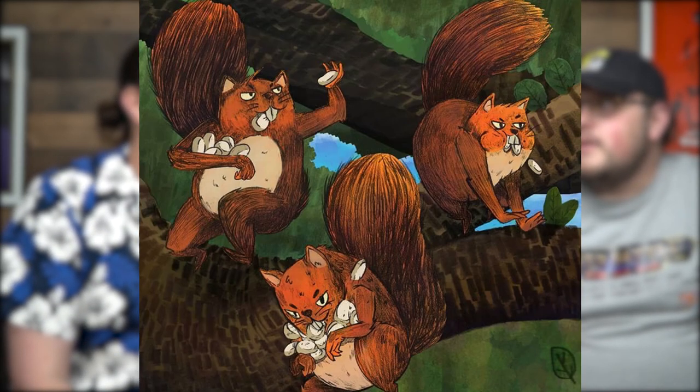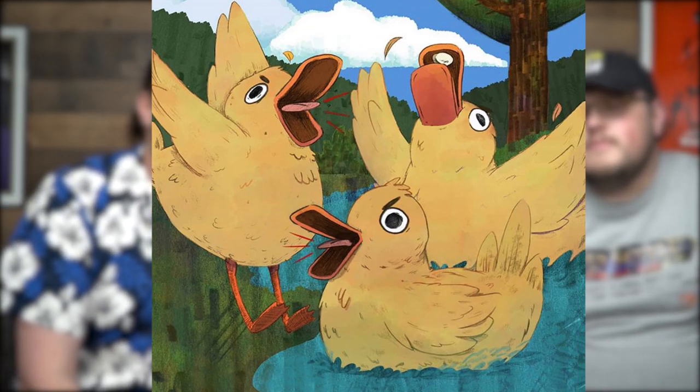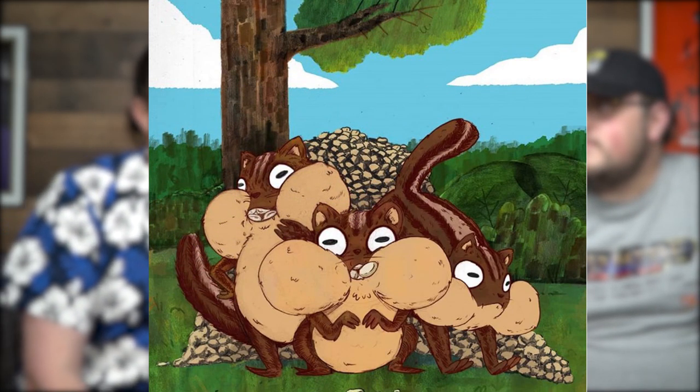In the game Crumbs, you're basically playing as four different critters: squirrels, pigeons, chipmunks, and ducks. They all do different things. The game is basically an area control game, but with a twist — you're going to drop things onto the board to affect the outcome, sometimes moving characters around, other times scoring points.